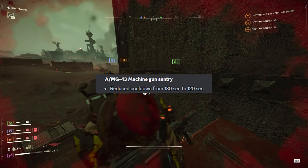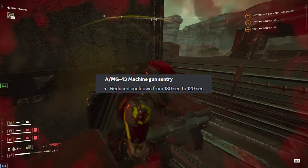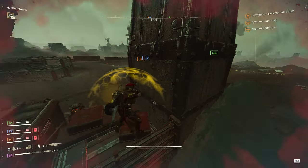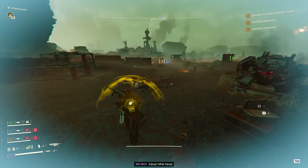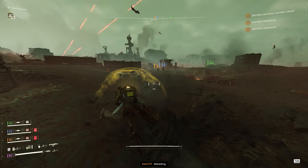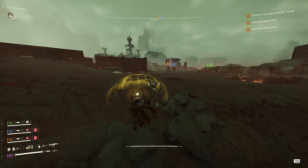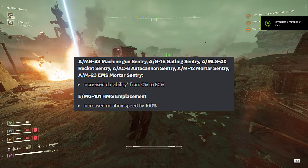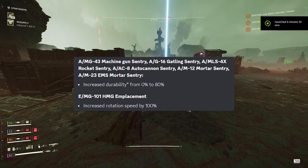Then we have the AMG-43 machine gun sentry, which has a reduced cooldown from 180 to 120 seconds. We've all known the gatling is much better, and now this machine gun sentry will actually allow you to move around the map and reposition more. Then we have changes to the machine gun, gatling, rocket, autocannon, mortar, and EMS mortar sentries.